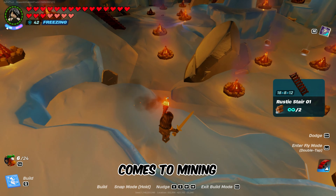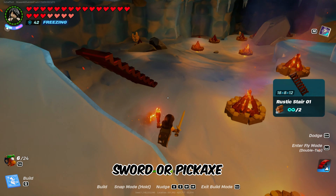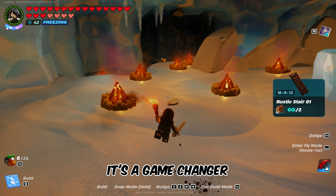Now, when it comes to mining, efficiency is key. Use torches in your offhand to wield your sword or pickaxe simultaneously — it's a game-changer.